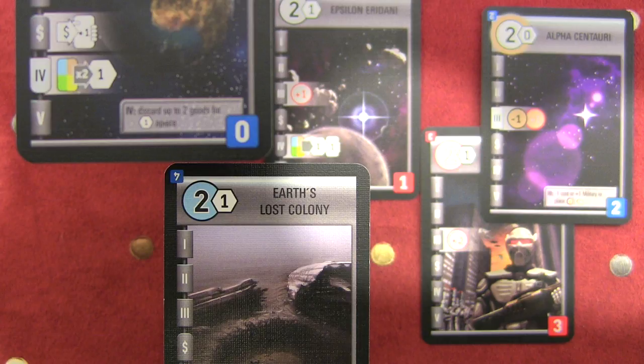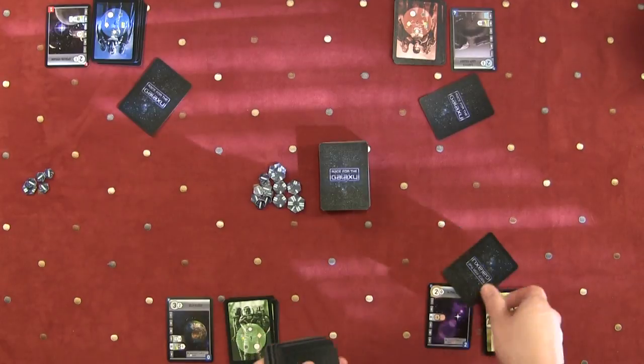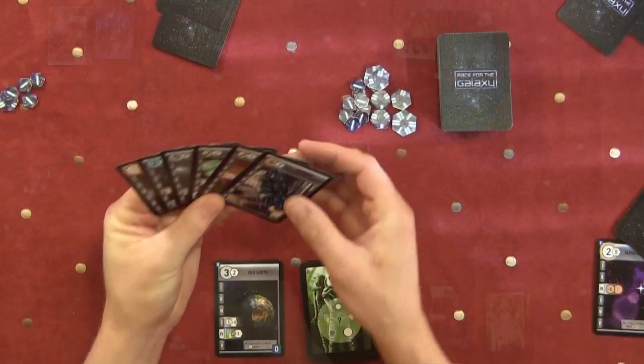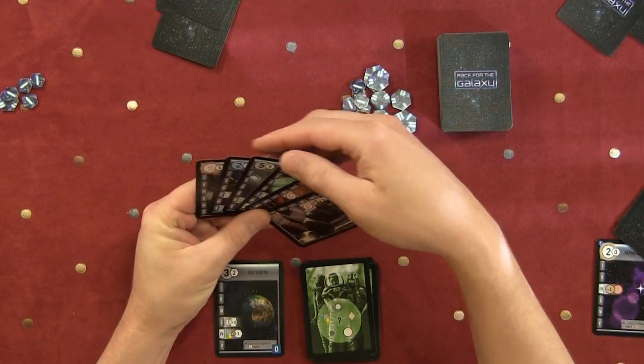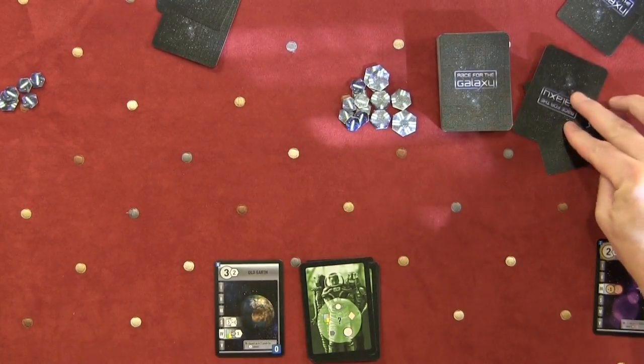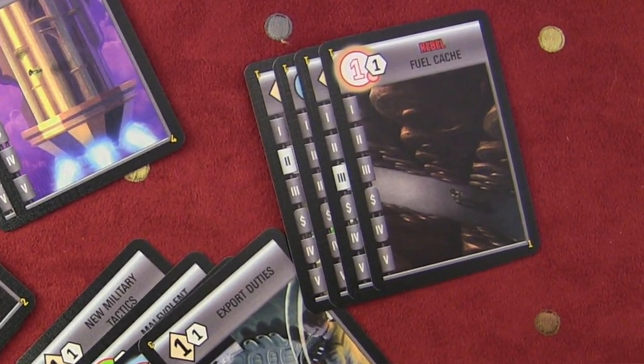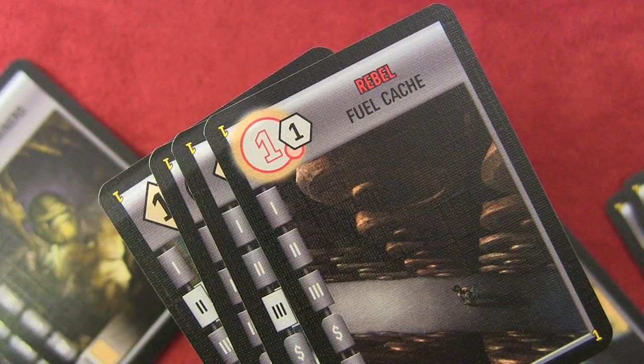If this is your first game and you're playing a 2-player game, just use start worlds 1 and 2. For a 3-player game, start worlds 1, 2, and 3; and a 4-player game, 1, 2, 3, and 4. Deal out 6 cards to each player, then each player examines those cards and discards 2, leaving 4 cards in their starting hand. If it's your very first game, it might not be a bad idea to use the preset hands — these have small numbered 1, 2, 3, and 4 in the corners. Match the starting cards up with the number on your start world.